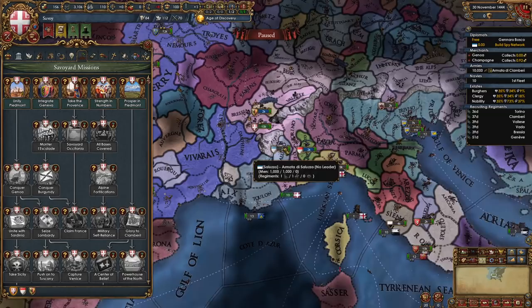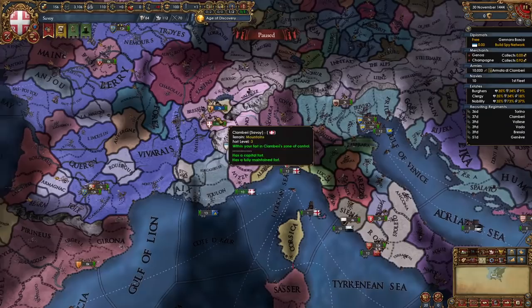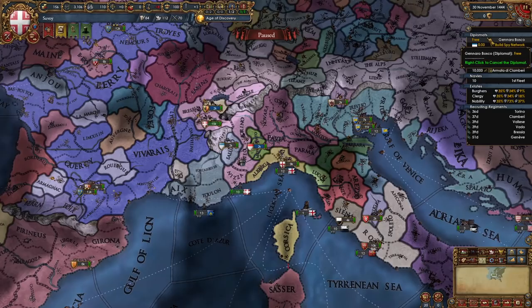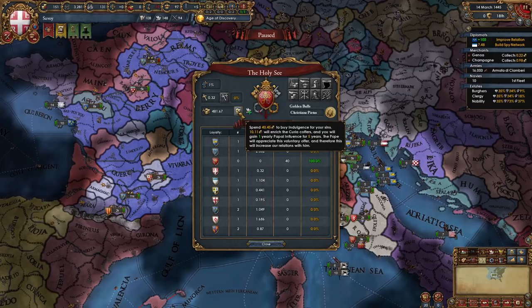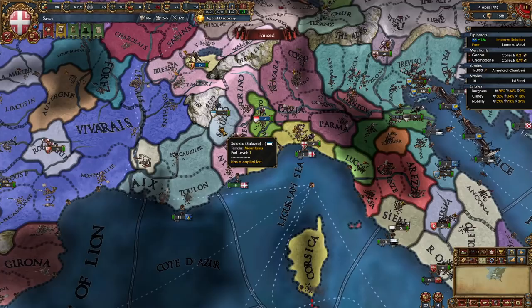Now it's time to start advancing our mission tree. We're not going to be taking the middle branch this early because we are allied to France, and we do need to take land from them to move down that path — we will be breaking our alliance with them later. The branches we do want to kick off are the left one, the right one, and the development one. Now we need to wait for our spy network on Saluzzo to finish. With the other diplomat, improve relations with subjects or allies, and buy indulgence for your sins — we need that yearly papal influence.